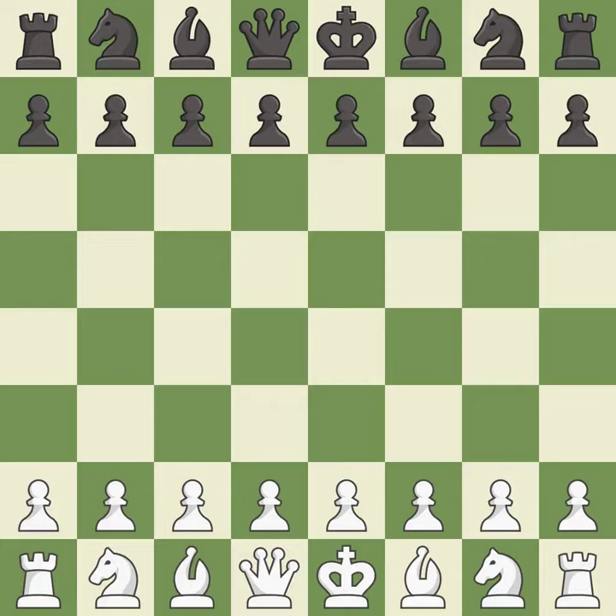Grunfeld Defense, Brinkman, Capablanca variation. A sharp, back-and-forth game where both players had chances. That game was pretty competitive. Black pounced on their opportunities in the opening. Both players navigated the middle game well.